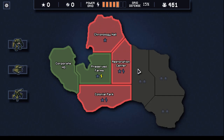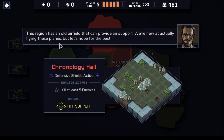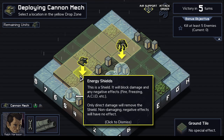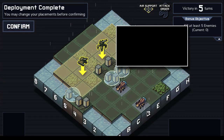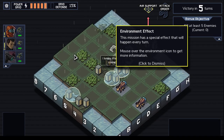Kill at least 5 enemies — how hard could that be? This region has an old airfield that can provide air support. We're new at actually flying these planes, but okay, sure, whatever. This is a shield — it will block damage and any negative effects. Only direct damage will remove the shield. Non-damaging negative effects will have no effect. Actually, let's move these guys around a bit. Air — bombs will be dropped on the marked spaces, killing any unit. Air support, they say.